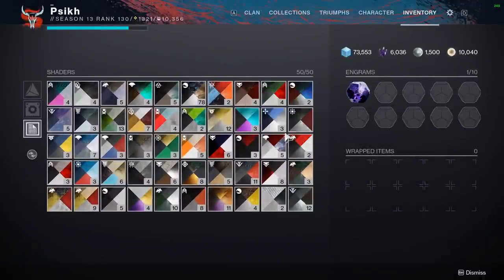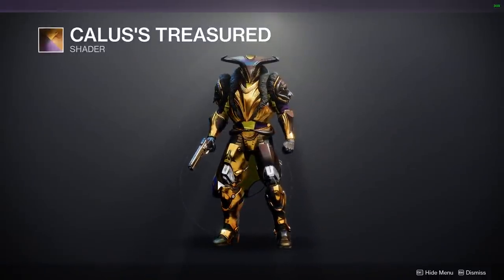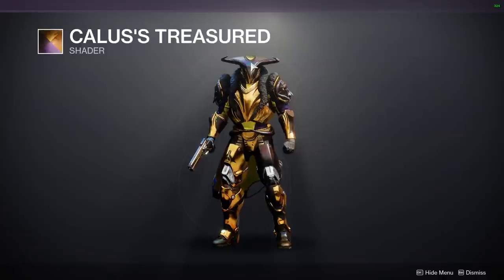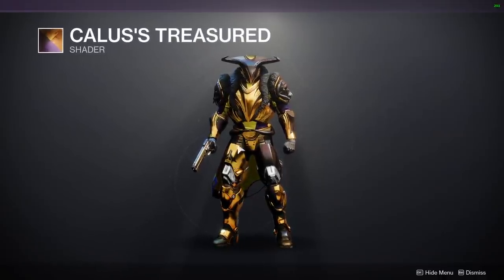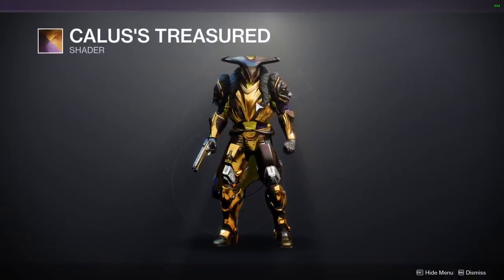Number 6 is going to be Calus's Treasured. I just really like this one because the gold is so bright. It's not higher up on the list because the other tone on it is really just not nice. But on a cloak or something this goes really well, especially on guns — I like it a lot on guns more than armor.